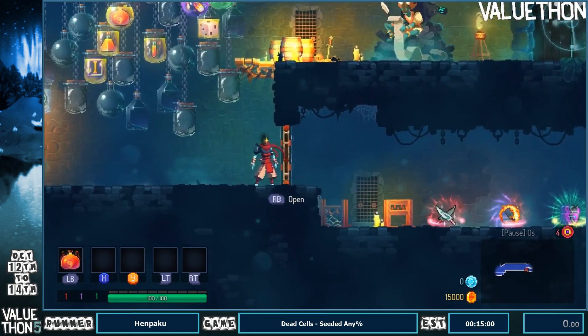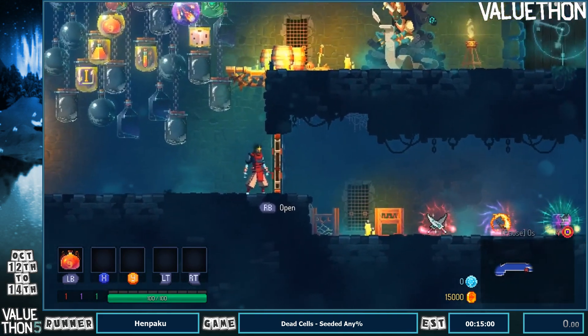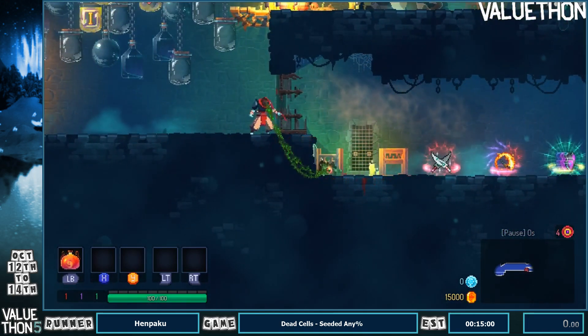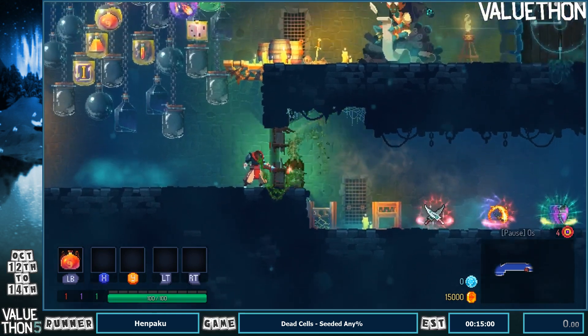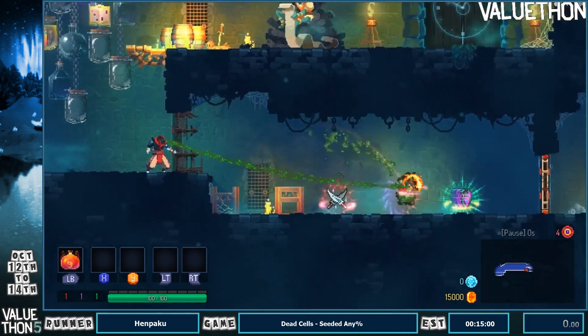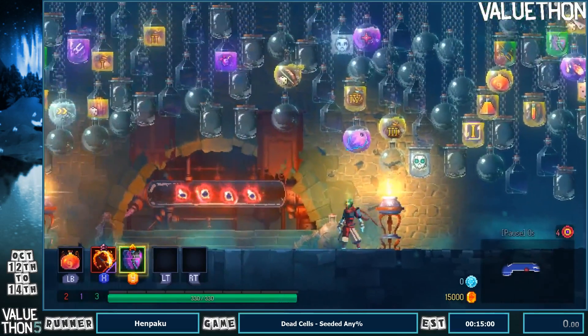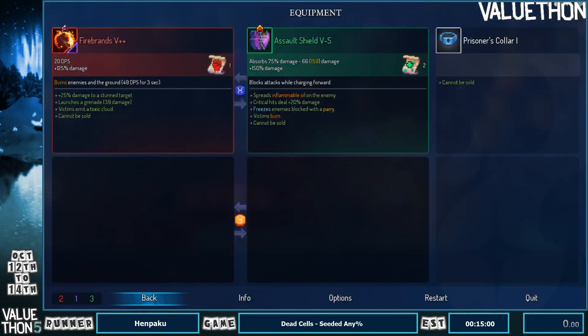So over here, I'm going to run up. The time starts when in-game time starts — it's just when I break the next door. There's a trigger right here which will prevent me from changing the difficulty, so I just toss my head in here. I'm going to grab these items. These items are in the 4-cell difficulty, the highest difficulty in the game, and therefore they start at a higher level, so they're stronger.